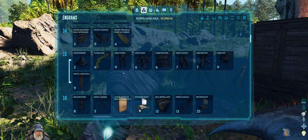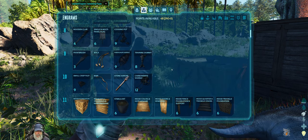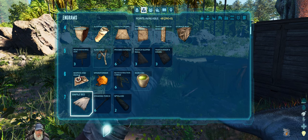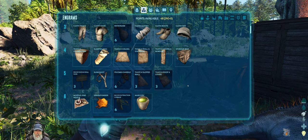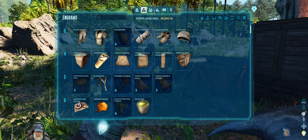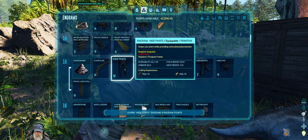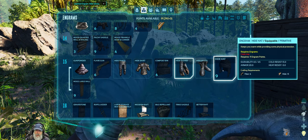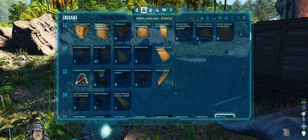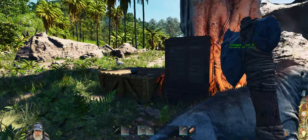We'll want leather armor at some point, and gunpowder and cementing paste — let's learn those now. We'll get the spyglass and cooking pot learned as soon as possible. I'm not going to make a bed until we at least get a floor down for our base. Let's also grab hide armor since we have 48 points. We still have points left — let's hold off on the rest for now. Save game.